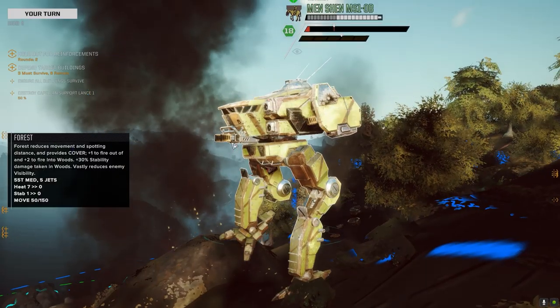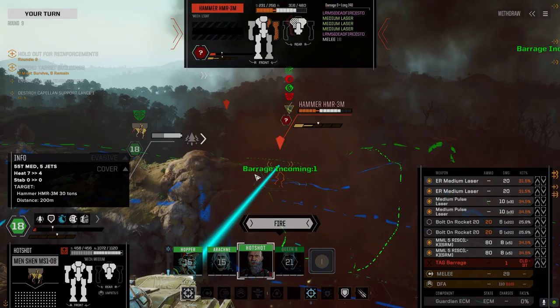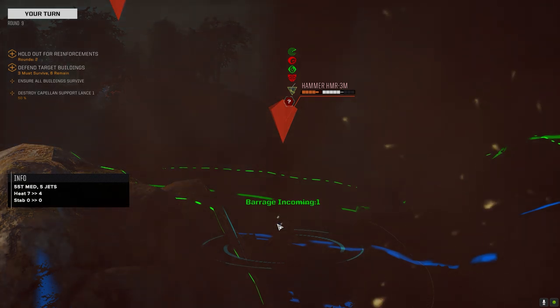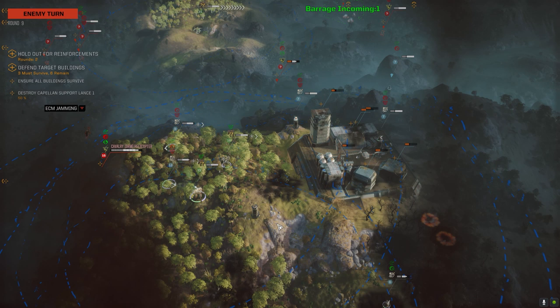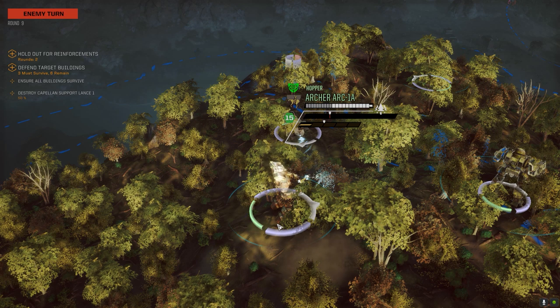That guy moved — there we go! You can't get away. I have something for you. I need your stuff. One laser hit. He's got the barrage coming too, so that should be good. Hopefully the Javelin will move forward and get caught in the barrage as well. There's that chopper — that's the only thing that scares me right now, because it can move so far and has so much evasion, plus 12 SRMs total — like 96 damage. It could do good damage to buildings. At least he's shooting at me.